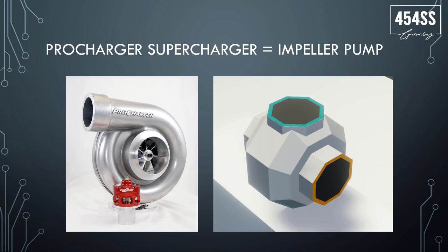In Stormworks, the ProCharger supercharger is pretty much what an impeller pump is in the game. You have air in, air out, and you have the RPS that spins it — it even looks very similar. In this case you're using mechanical RPS from the engine. In the game it's not attached to a belt drive like in a real modular engine, though that could be a future addition. But what we have is a system where RPS comes in on the orange node, spins the pump, and compresses the air. So the ProCharger supercharger is very similar to the impeller pump: it uses RPS and compresses your air from your air intake.